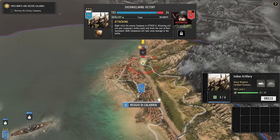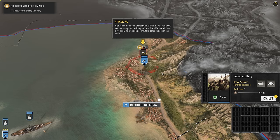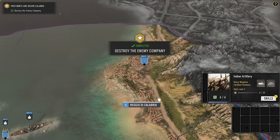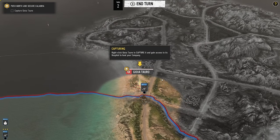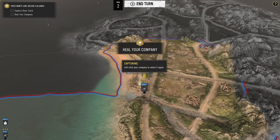We're given our first company, the Indian Artillery, and we use it to hunt down... but we don't actually do anything skillful to attack these enemy companies. Instead we get something that looks like it came out of Civilization V. That is... a choice.